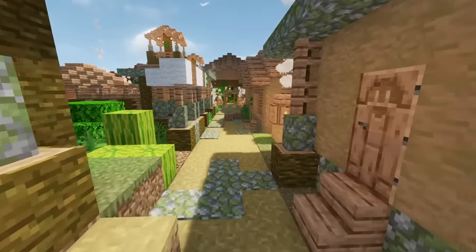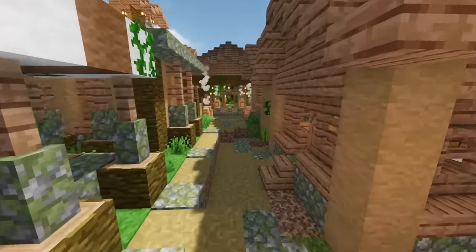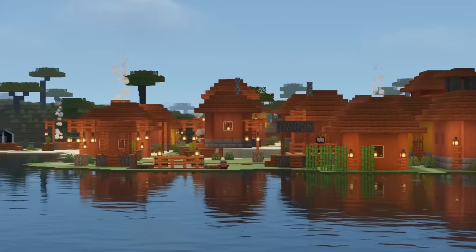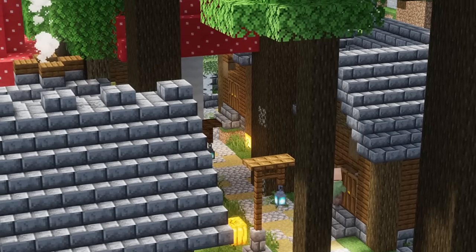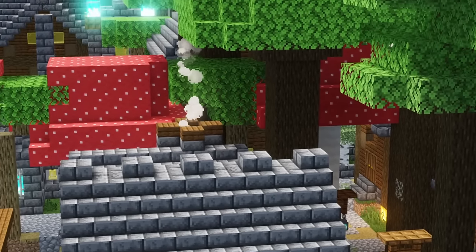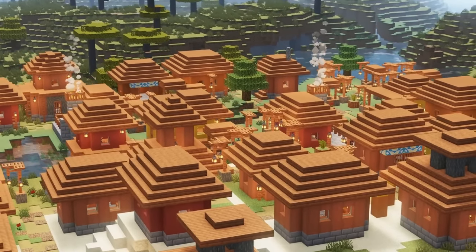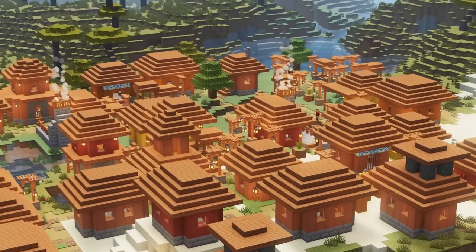Choice Theorem's Overhauled Villages adds a wide selection of different types of villages of varying sizes that can be found just about anywhere. Jungle Villages, Beach Villages, and Dark Forest Villages are just a few of these. Vanilla villages are not removed with this mod, so you should stumble across both types on your adventures.